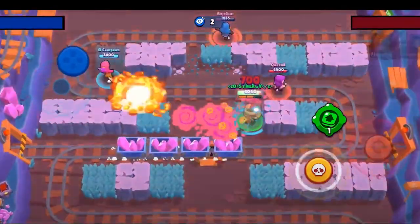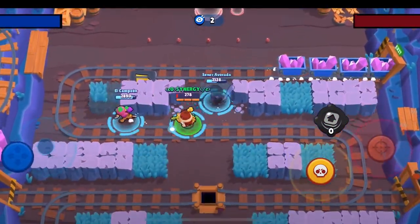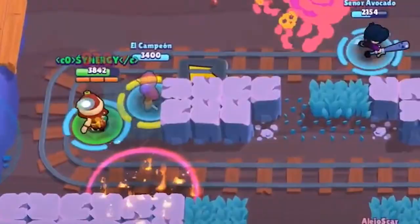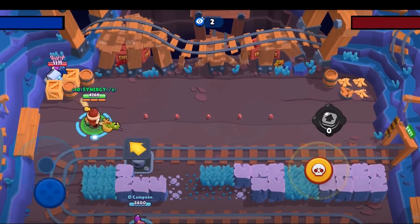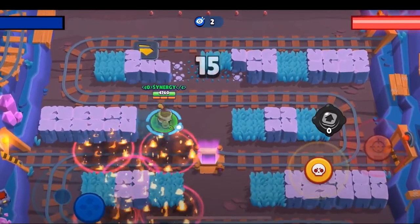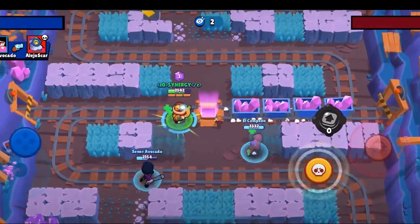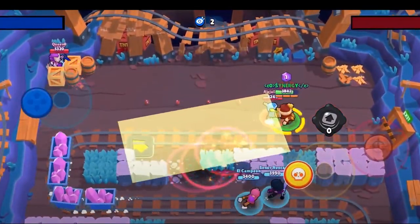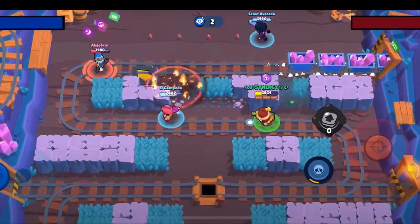Coming up here we're going to see us trap the M's. El Campion, the Tara, is going to do a really good job — you saw how he just stepped on it a little first and then got his super down perfectly on the jump pad. While that was going down, the Barley did a beeline for the gems, thought he was being sneaky, and now it's just him there. The M's panicking to get out too. Synergy almost gets him, but it's 3v1 now, so it's just a matter of time.